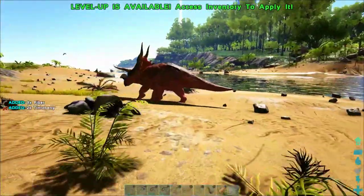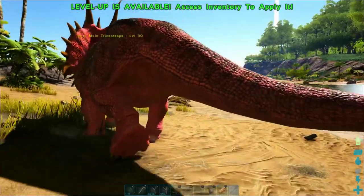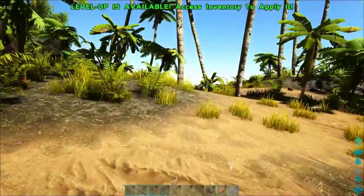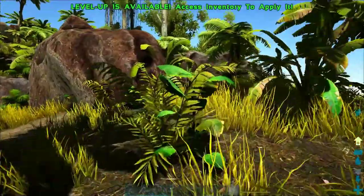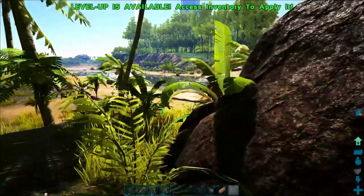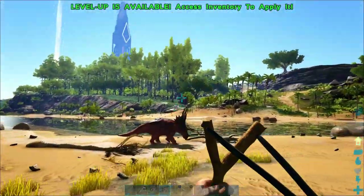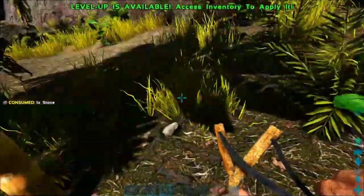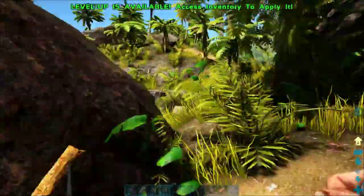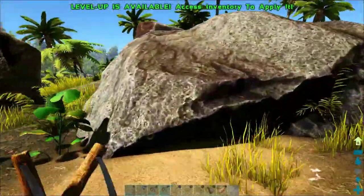One hit from those horns will take out like a third of your health sometimes. Here we have a level 30 male Triceratops. Normally I would not recommend trying to tame anything above level 10 when you're first starting out, especially if you only have a slingshot, because tranq arrows are much more effective at knocking things out. But I like to be a little crazy — it will only get more crazy as we go.